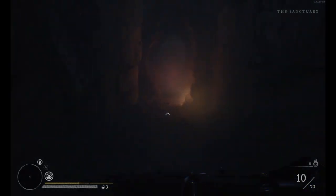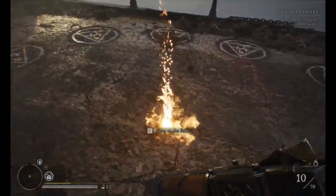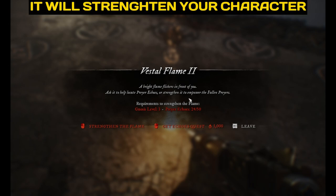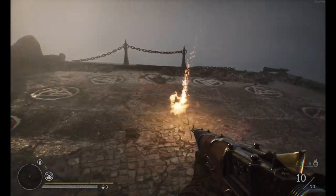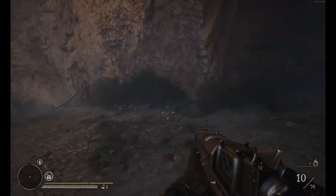The last place is right here — the Vestal Flame. You can upgrade this to level 3, but you need to be Gnosis level 3 first. Then you grab the Echo's quest for 1,000 Witchfire. When you enable the Echo's quest, you will get Echoes. I need 25 more to be able to upgrade this Vestal Flame to level 3 — it's going to strengthen and empower the Fallen Prayers.